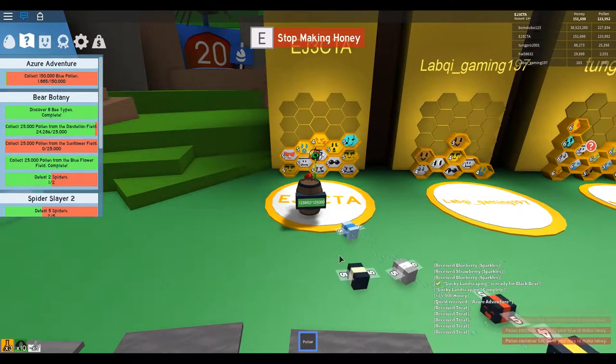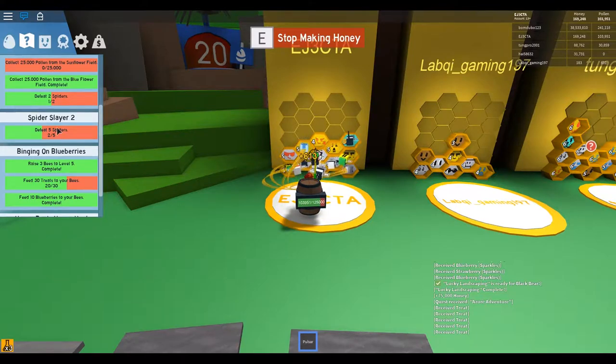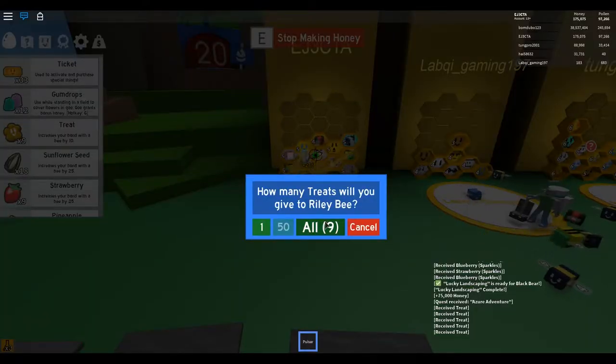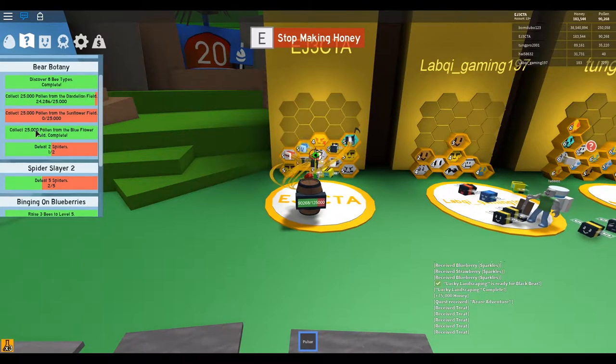This is going to take some time now. Let's see — we have 150,000 blue pollen done, and 25,000 pollen from the sunflower seed — we can get that one quickly. Then the second spider, and this should put our conversion rate up to 100%. We have to defeat a total of 5 spiders and feed 30 treats — how many treats do we have? Oh, we are missing one. Let's give those to him. We need one more treat and we will be done with the Mother Bear quests, I believe.